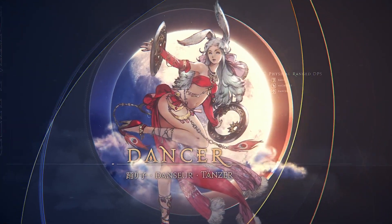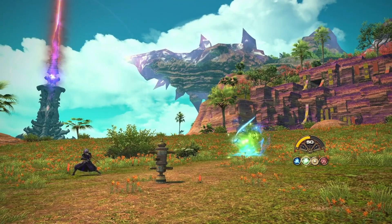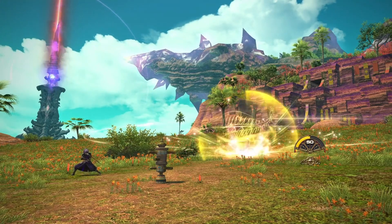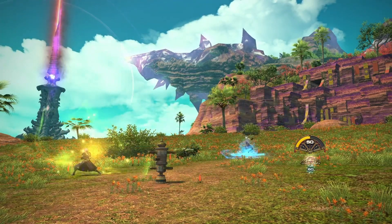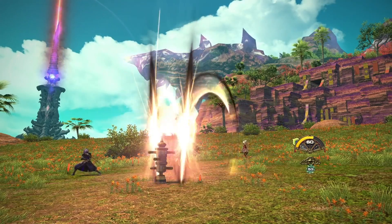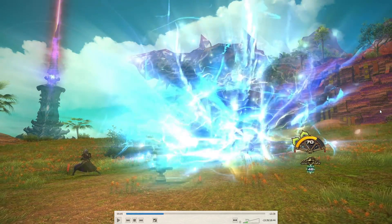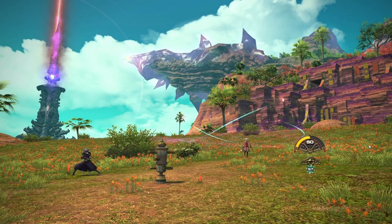Dancer got a few changes. Technical Step is going to get a combo action attached to it, so after Technical Step there's another move added. Flourish now basically shares your procs between single target and AoE — if you use them on single target you won't have them for AoE anymore, and vice versa. This makes it a little less busy, and you don't necessarily need to be in melee range all the time anymore.